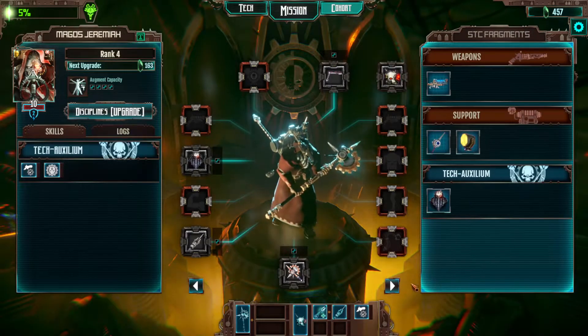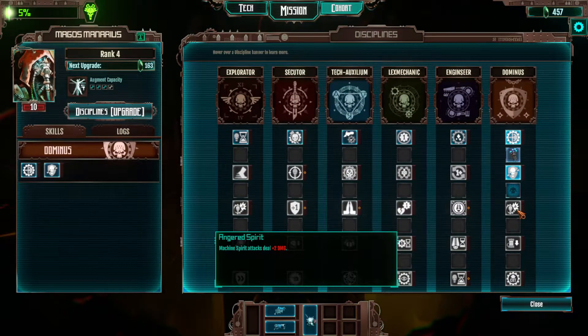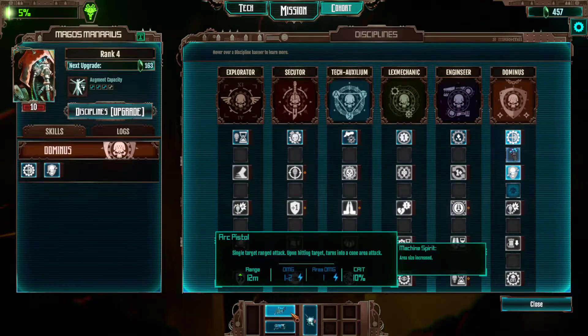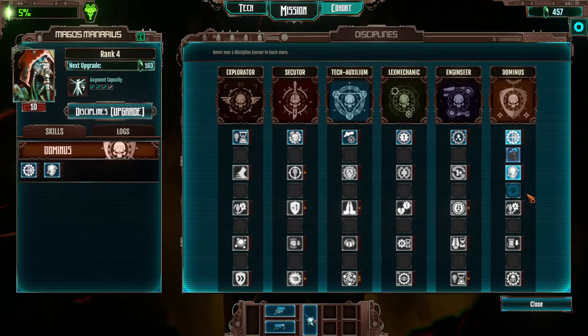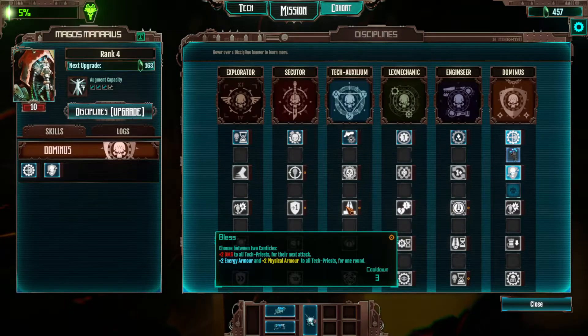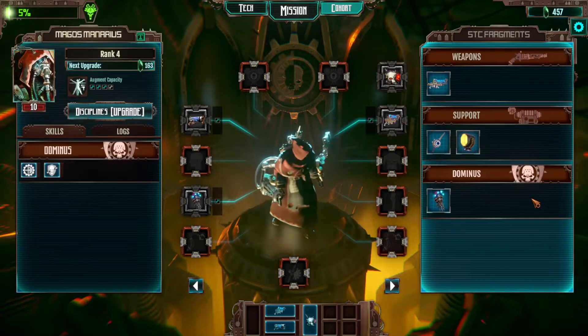On the other hand, if we look at our ranged person, getting here just gives plus two damage with machine spirit all the time. That's every other shot with this, and also every third shot with this. So it's hard to say which one is more tempting. The issue is if I don't get this now with that other tech priest, it's just going to be forever till I can equip that two-augment-required weapon on him.